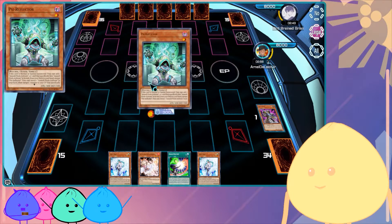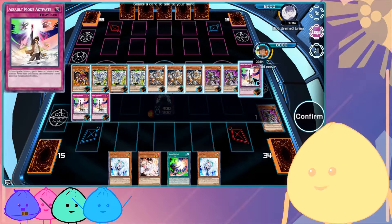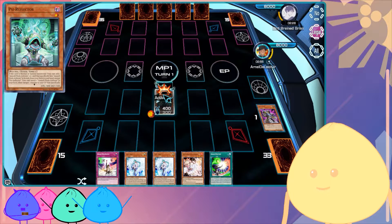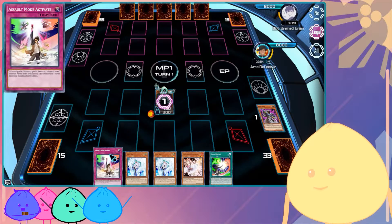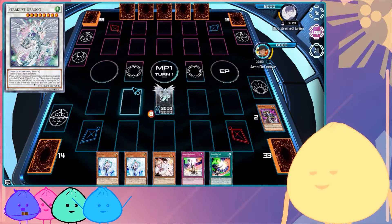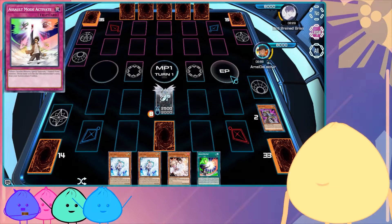I'm going to use Reflector — side Reflector to go add the Assault Mode monster. Alright, Assault Mode. I'll play it safe here, go straight for the Assault Mode activate. I'm worried about Ash Blossom, so if I get the Assault Mode monster, discard it then go search — negate the Ash Blossom and go into Stardust Dragon. We're kicking it old-school, 5Ds-era playstyle. Stardust Dragon, pass.